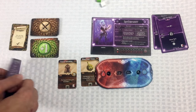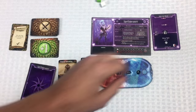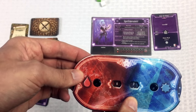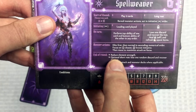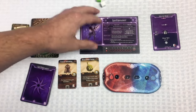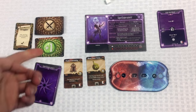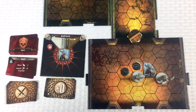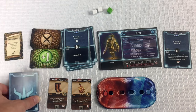Crystal heals two from the long rest, bringing her back to full health. Finishing the round: reduce elements, no short rests, check modifiers. The leaf is now exhausted. No reshuffles needed. On to round four — that last guard only has one health left.